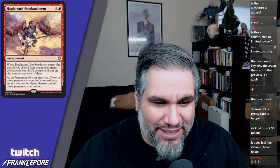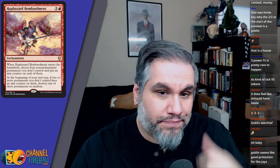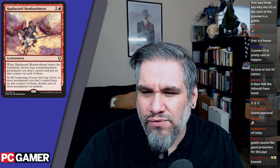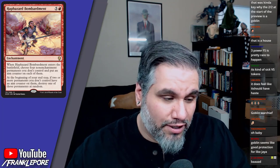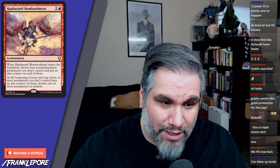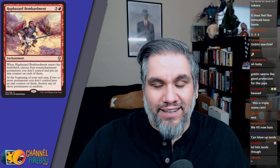Haphazard Bombardment — six mana for a rare red enchantment. When it enters the battlefield, choose four non-enchantment permanents you don't control and put an aim counter on each. At the beginning of your end step, if two or more permanents you don't control have aim counters, destroy one of them at random. So you're going to kill three of the four at random — one survives. But this costs six mana and it starts on turn six, then kills one per turn on turns seven and eight. It's a fun card you'll probably see in Commander.